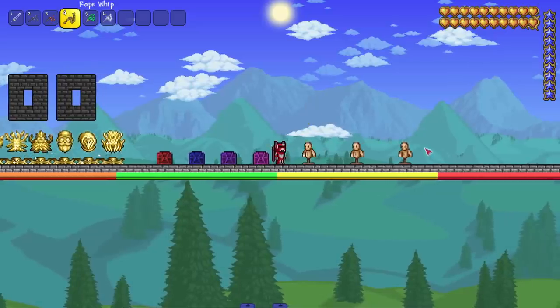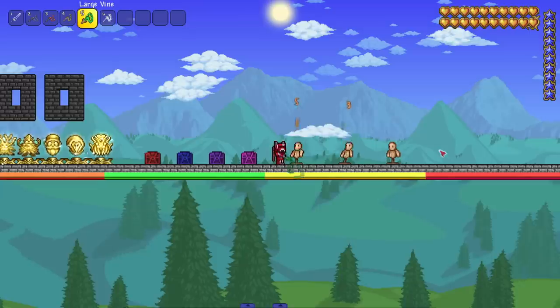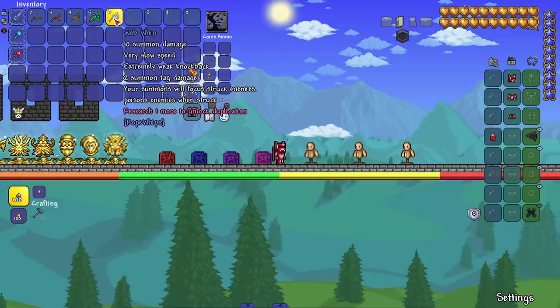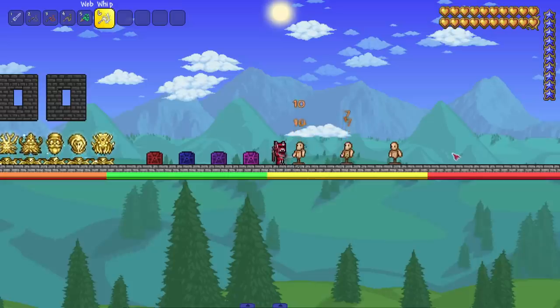I don't know how I feel about this one, but if it is early game it's not that bad. Next up we got the large vine — a lot more range. Last but not least we got the web whip: poisons enemies when struck. Get a little poison on them, do a little whip damage, get your summons on them — it's a lot of good damage coming out from this one.